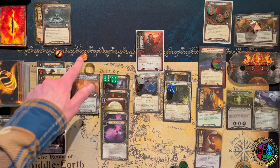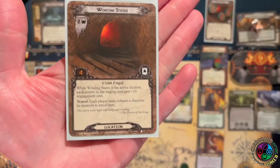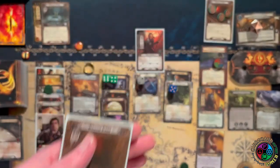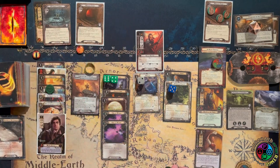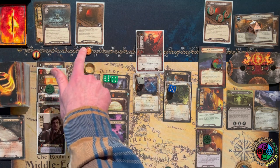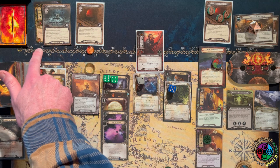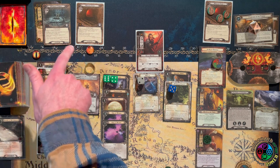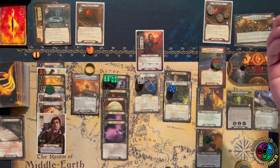That gets rid of all that threat — now we only have one threat in staging. We get another Winding Stairs — only two threat. We quested for 10, and using Rosie we quest for 12. We made nine progress: one goes on the active location and eight on the quest, putting us up to 10 total. Only eight to go — finally I feel like we're actually progressing. It was nice to get rid of all those enemies.